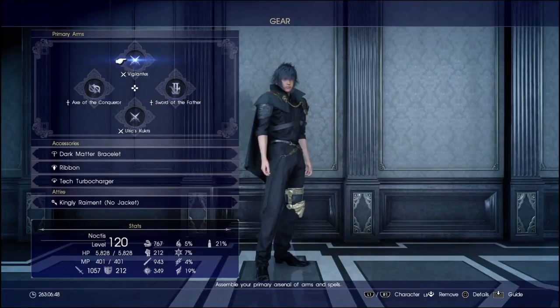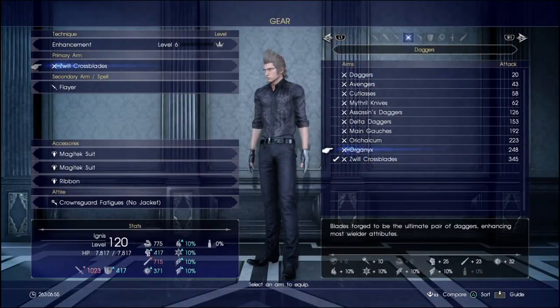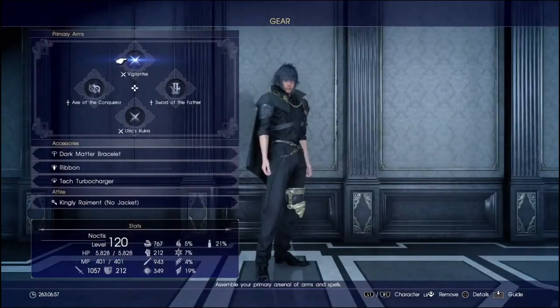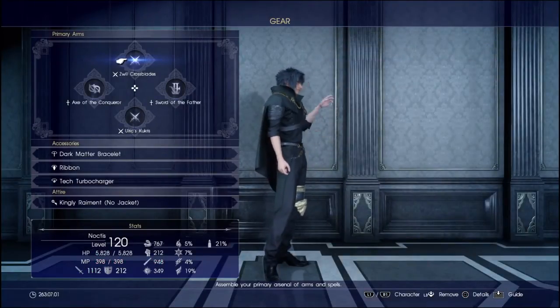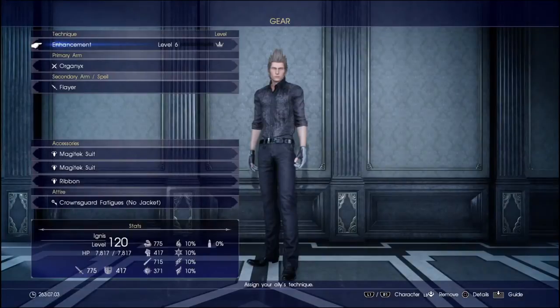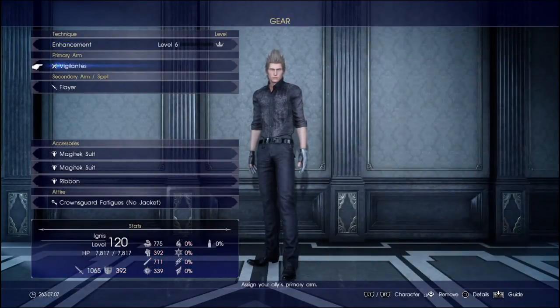Kind of similar to the last one — equip your best daggers for Noctis. That'd be Zwill if you have it, Vigilantes, and kind of work your way down depending on what you want to use. That's the general idea here.